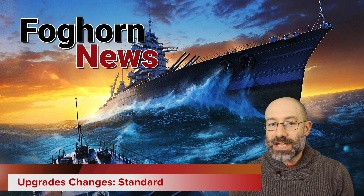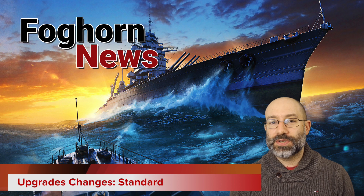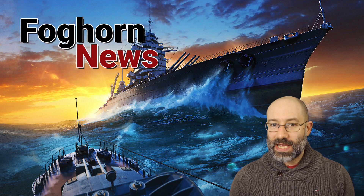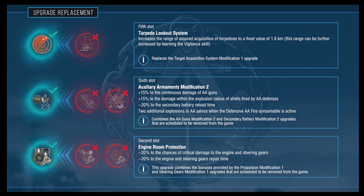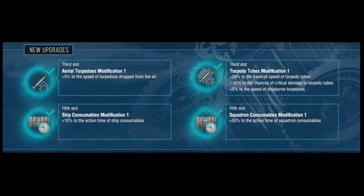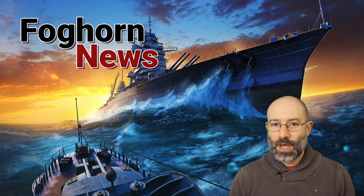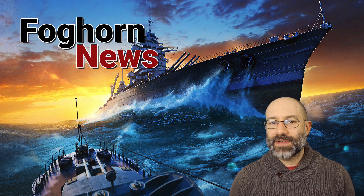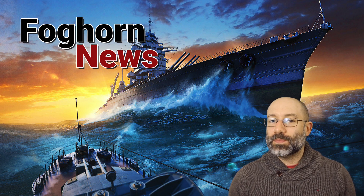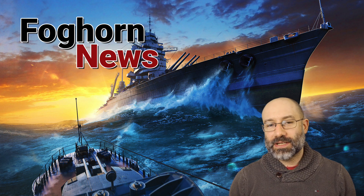Thirdly, and most importantly, standard upgrades. 0.9.1 sees major changes for the credit upgrades — the ones you can purchase directly from the port screen. Some are being removed and replaced, some are being merged, some are being changed, and there are some brand new ones. I'll put the details up on the screen and you can pause the video to read them, or find them in the patch notes linked in the description. When the update hits, some ships may have had upgrades removed and sold for credits, so check your ships before battle. For one week after the update, upgrade demounts will be free, allowing you to try out changed upgrades and tweak your builds.